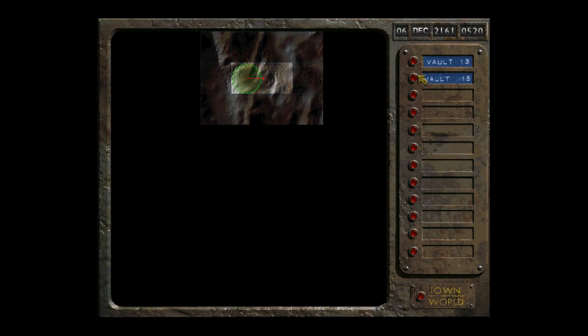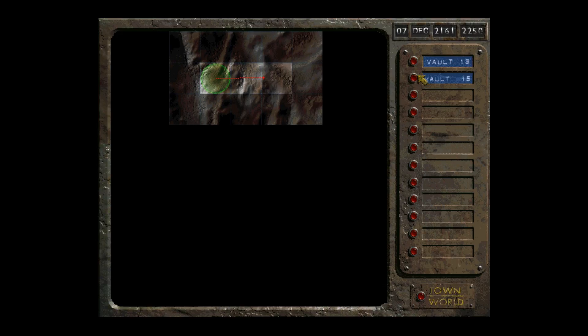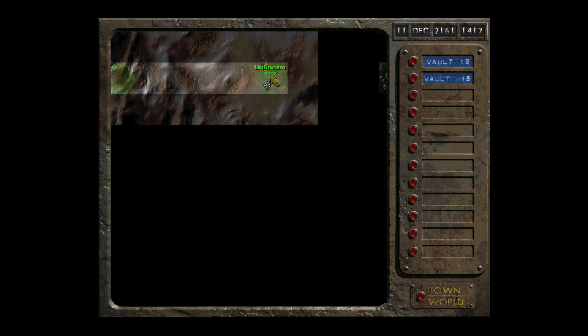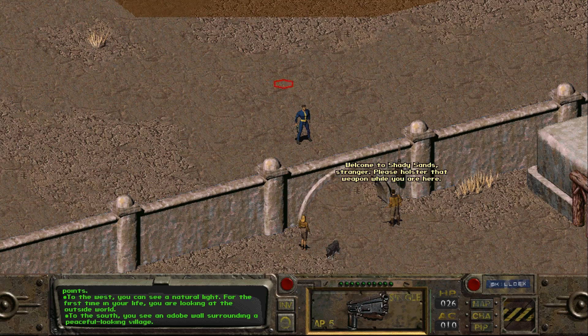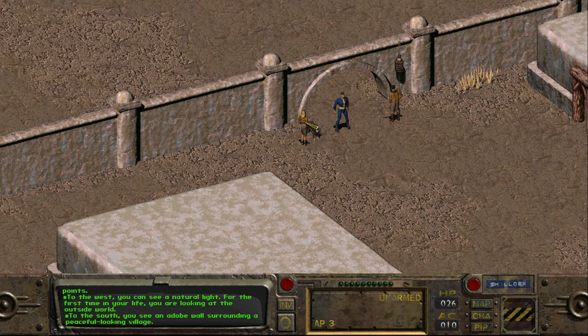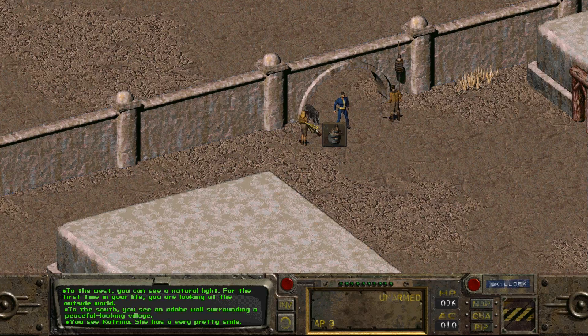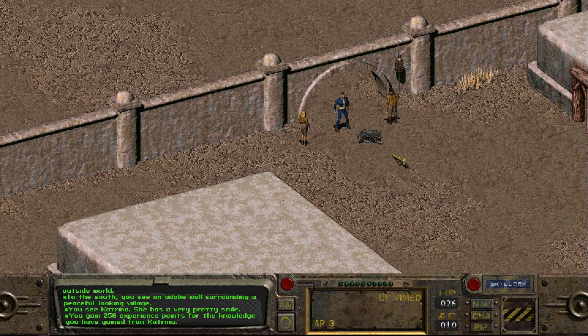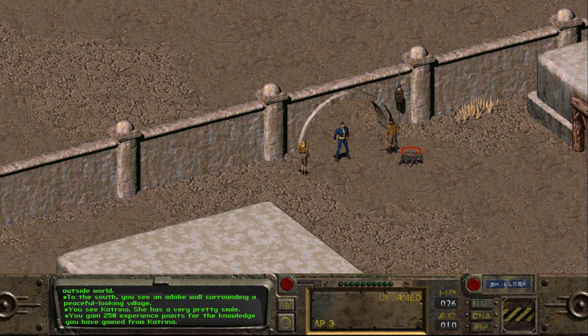We're going to Vault 15, but I'm taking a detour first based on meta knowledge. Welcome to Shady Sands — please holster your weapon while you are here, so swap to an unarmed weapon set. The first thing you should do, especially if you're new, is talk to Katrina. She'll tell you how to trade, how to use stimpaks, give you information about skills, and she's actually from Vault 15 — tells you it was attacked, she was injured and fled here. You get 250 experience for going through that chat option.